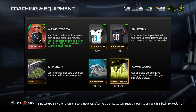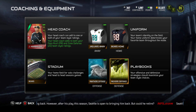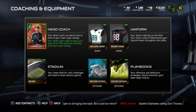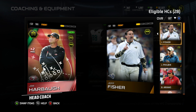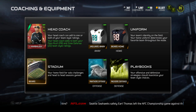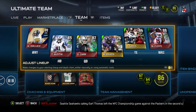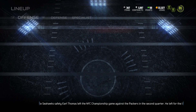I got Packers defense — this is probably my favorite 3-4 defense, so obviously I run 3-4. I got the elite John Harbaugh; he gives a boost to power move and he's got both my chems. And then Bears stadium, because that's my team.